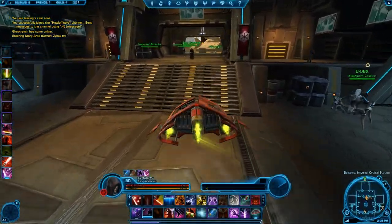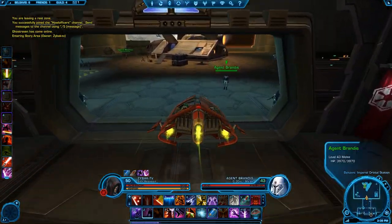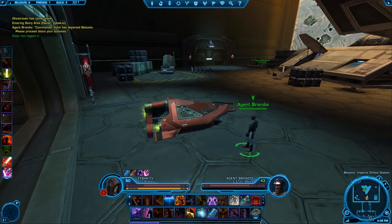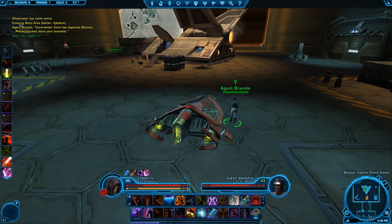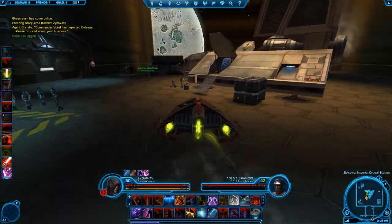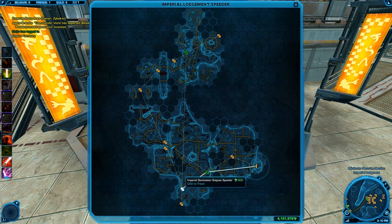Once you finish those dailies, it's time to head to Belsavis. You have to unlock the Belsavis dailies by doing a small quest chain. I found that the quest chain started at Agent Brandes, and this quest becomes available at level 50. You talk to Agent Brandes and he gives you the quest to go do some other stuff, and that will unlock the dailies. Once you're on Belsavis, take the speeder to the Imperial Domination Outpost. If you haven't unlocked it yet, just drive over there and unlock it.